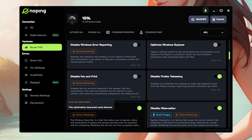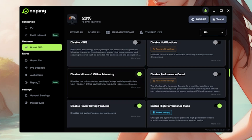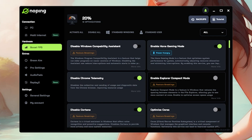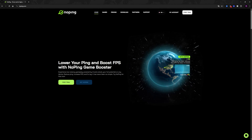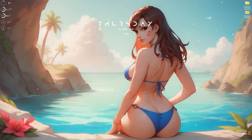The best part about NoPing is the Boost FPS section. Enabling these settings helps boost your FPS drastically — options include enabling home gaming mode, disabling Chrome telemetry, disabling Cortana, disabling dynamic ticks, disabling Edge and Firefox telemetry, disabling Windows Game Bar, disabling hibernation, removing network bandwidth limits, disabling Microsoft Office telemetry, disabling power saving features, and enabling high performance mode.